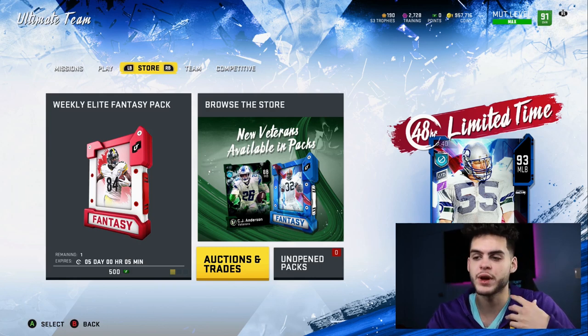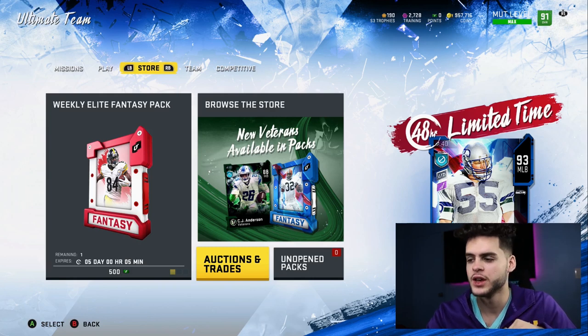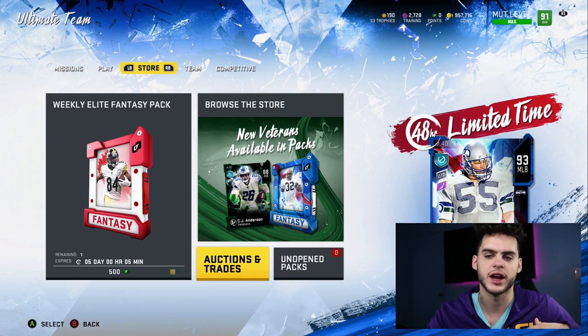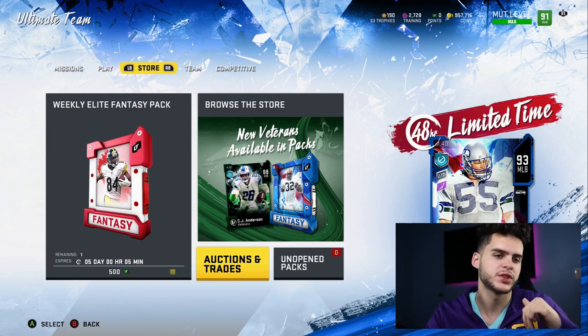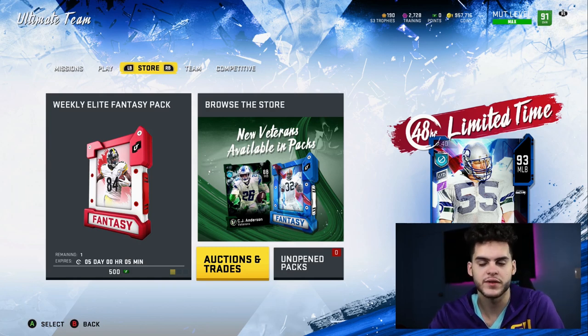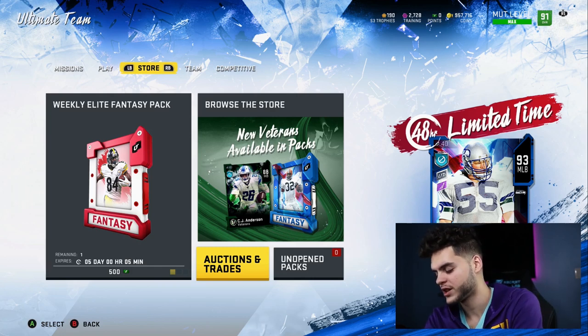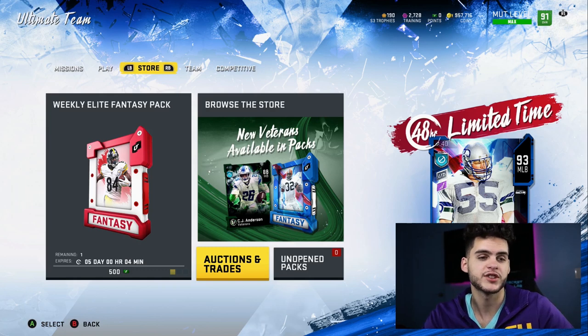It also helps tremendously. Like, say this is the training option and you power up Dallas Clark all the way, give him three abilities and an X-factor. Then a new tight end comes out next month — perfect, you just refund everything, power him down, maybe lose 50 to 70k, and you're fine. That's what this list is for, so you guys can get your training needs efficiently. When you refund, you already got such a good deal that you're barely losing anything.